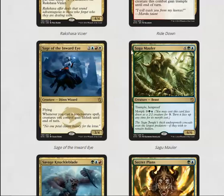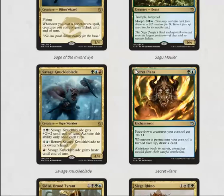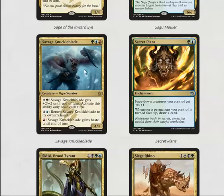Savage Knuckleblade is strong enough to see constructed play so it's definitely going to be strong in limited — the card is very good. Secret Plans is a fun little build-around enchantment: face-down creatures get +0/+1, and whenever a permanent is turned face up you draw a card. Fun to build around; not sure how good it'll be.